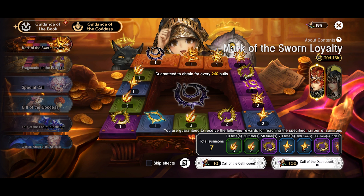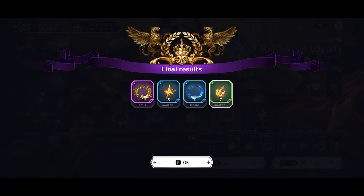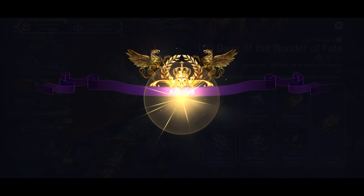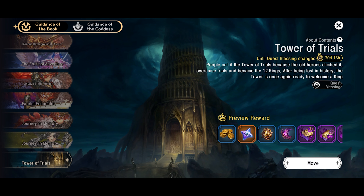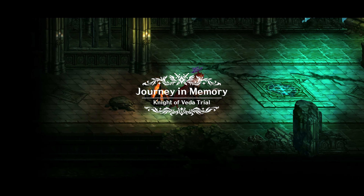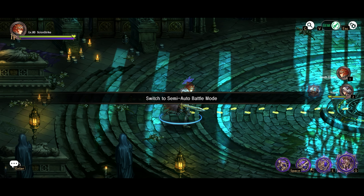We still have the Mark of Loyalty here. We'll do some pulls — got Tarnished Range, a blue, the owl, cat, more stamina — stamina city. Then Death Crown. We'll use him in the trial right now. Also, Black Mutation is now out for everybody if you want to do that.